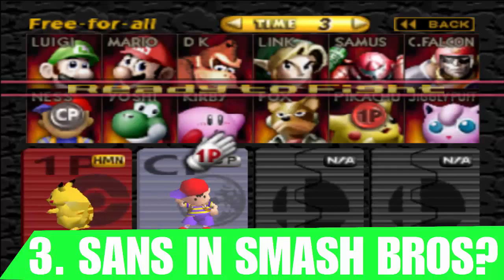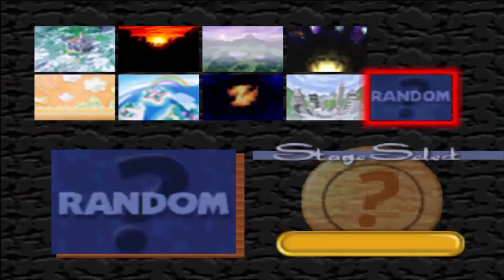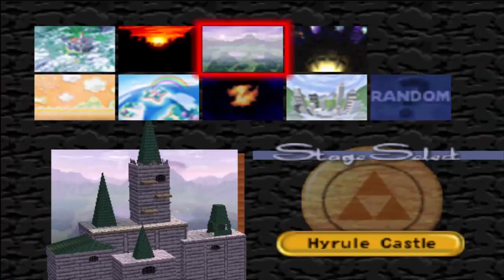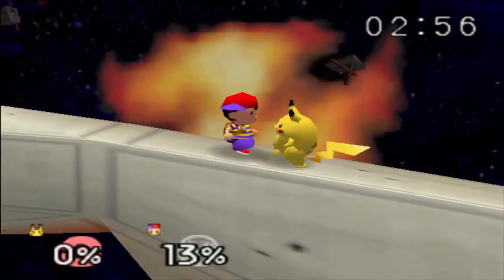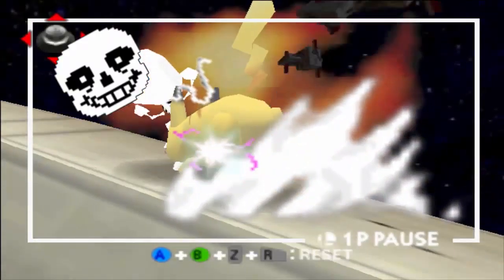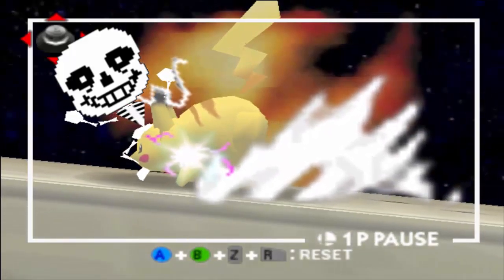Undertale fans will love this next one. First, go into versus mode and have one person be Pikachu and one person be Ness. Go to any stage of your choice, it doesn't matter. Upon reaching the stage, have Pikachu use his neutral beat, Thundershock, on Ness. For a split second, Ness will transform into his true form, Sans, proving that MatPat from Game Theory was correct.